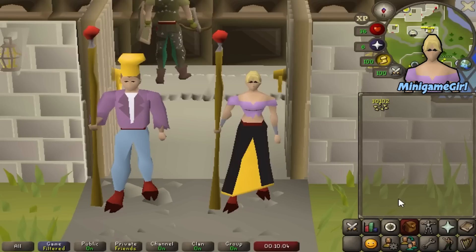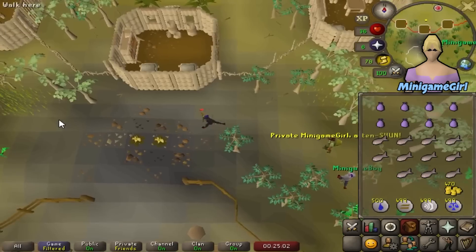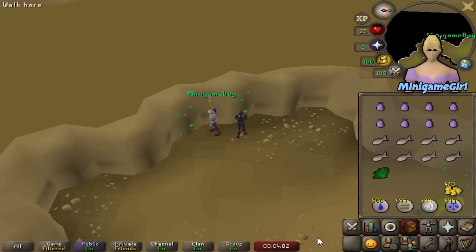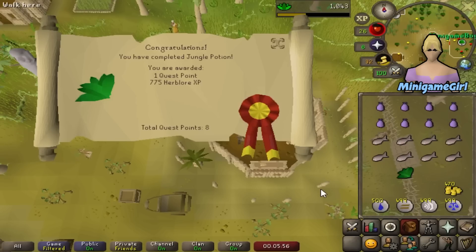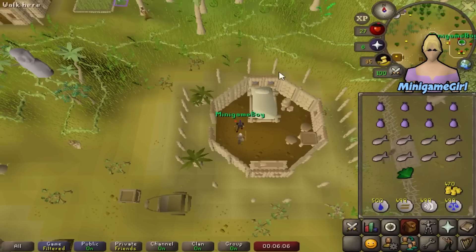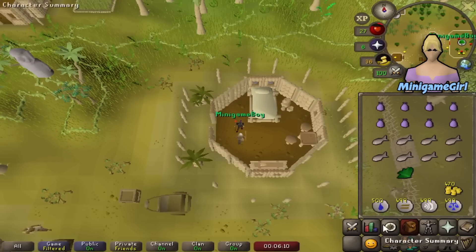The Jungle Potion quest is a pre-quest for the Tai Bwo Wannai cleanup minigame. After peeking at the wall for about 4 minutes waiting for the count — 1, 2, 3, 4, 4 and a half... and 5, finally — quest completed! A nice 775 Herblore experience. We are now 8 quest points out of the 32 needed for Champion's Challenge, and that got us to 9 Herblore. Now finally, back to Wintertodt!